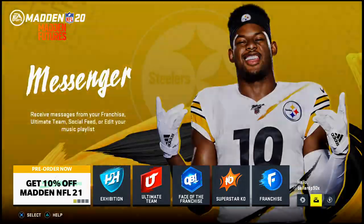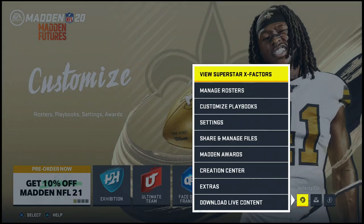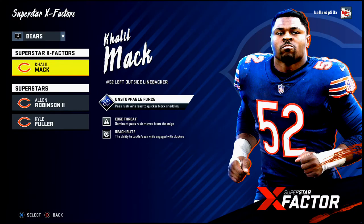To talk about teams this year you really have to talk about abilities, so let's jump into the superstar X-factors and what you want to look for in a team. Before I get into my top five, if this video helps you get better at Madden, be sure to join our Discord server — when we hit 100 members I'll release a free offensive and defensive guide to Discord members only.